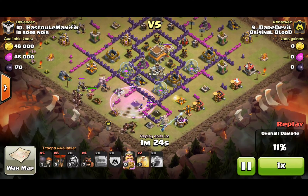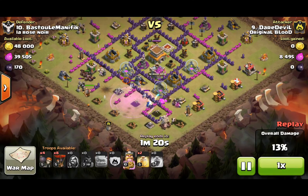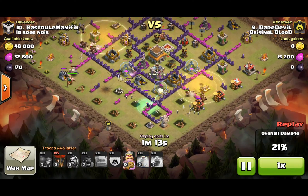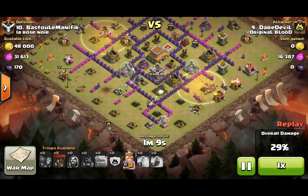From watching the replays, I knew that there was a giant bomb there. Once that was cleared, I dropped my Hogs. Coming up here is another giant bomb up there by the Archer Tower, and another one on the bottom here. I dropped my two Heal Spells, keeping my Hogs up as much as I could.